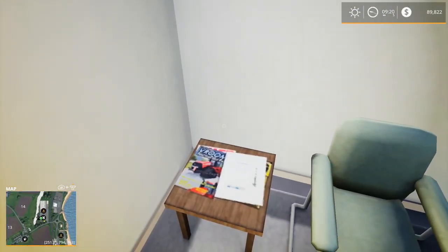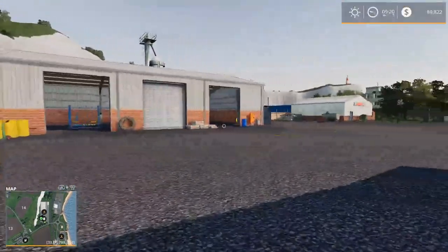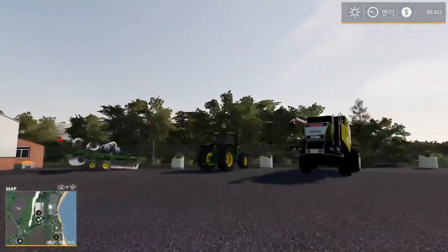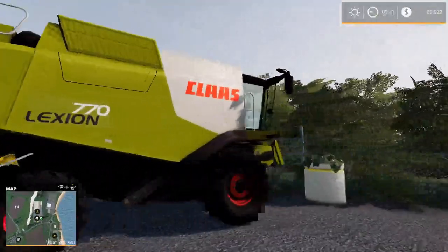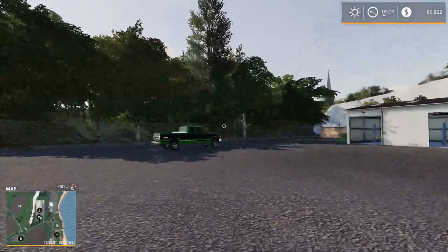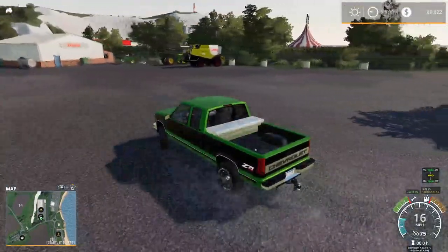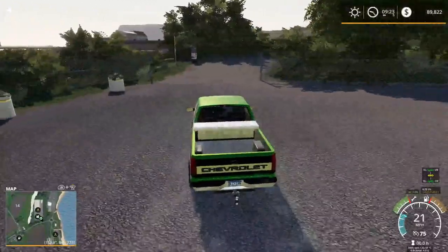Inside the shop there are some magazines, a painting room, and an empty office. There's a repair and refuel area. Outside, some equipment sits just for looks — a John Deere and a Challenger. Now we're going to hop in our Chevy. These little half-ton trucks are surprisingly usable. I'm going to bring up the map — there seem to be a lot of sell points and a livestock market down the coast.